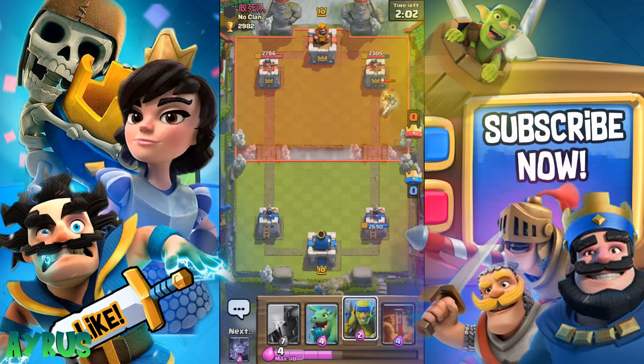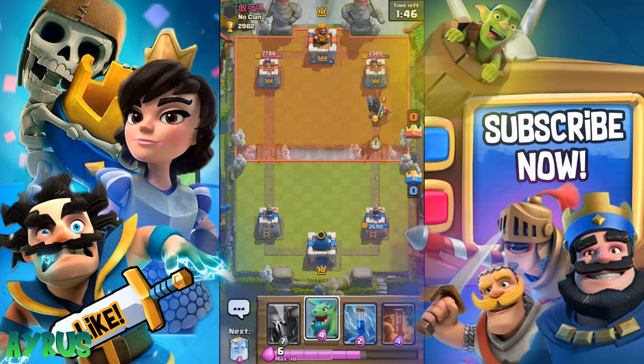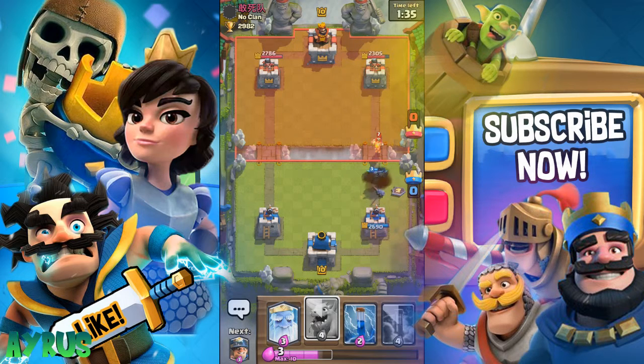We're gonna put in some Spare Goblins and the Bats. The Prince should be going down — yes, he does not get the tower, which is really nice. He's gonna put in the Wizard now, so we'll put in the Baby Dragon to deal with that. We need to put in the PEKKA at this point. I just misplaced the PEKKA — should have dropped him a bit further back.